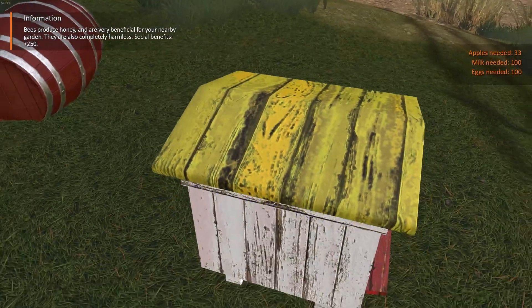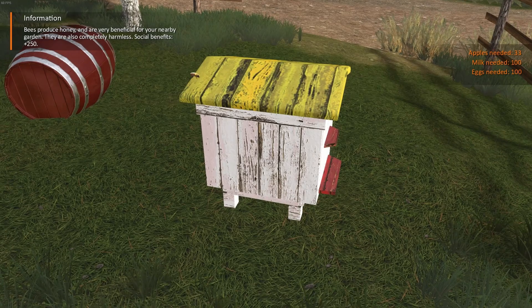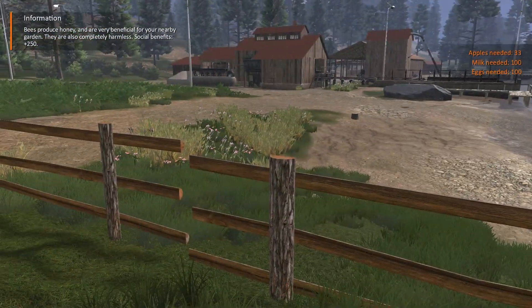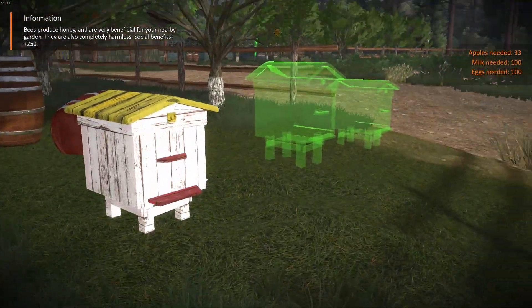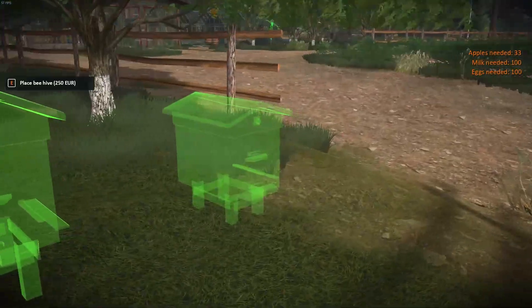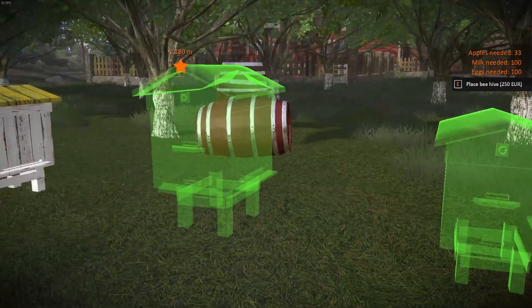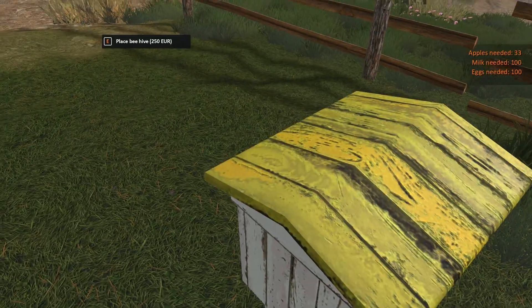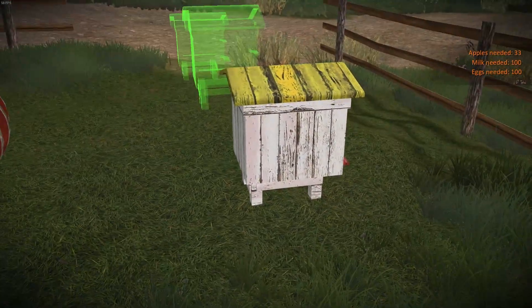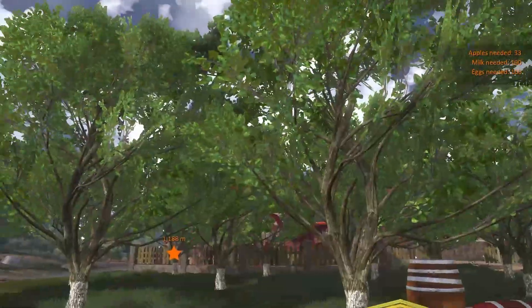Are there active bees in here? Bees produce honey and are very beneficial for your nearby garden - they are also completely harmless. Social benefits, $2.50. So we can add a beehive over here. We can buy new ones. But how do I access this? Place beehive $2.50. How do I get to the existing one I have here? I'm not sure how to access that. We got a few more apples - we only need 30 more apples now.